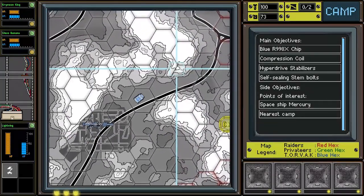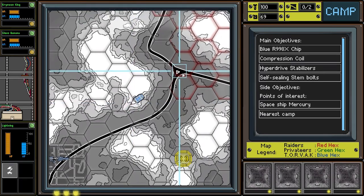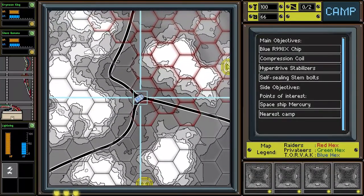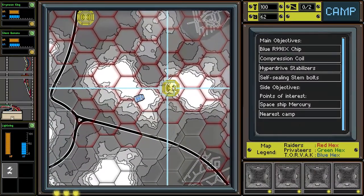This is the map screen, kind of analogous to what you would imagine in FTL with the over-galaxy map. That red-yellow thing is an unidentified signal source. So we're going to keep heading this way and check this one out here to see what we find.